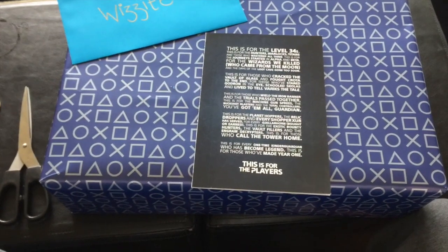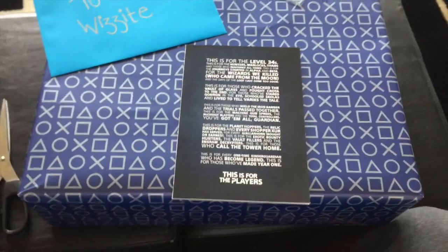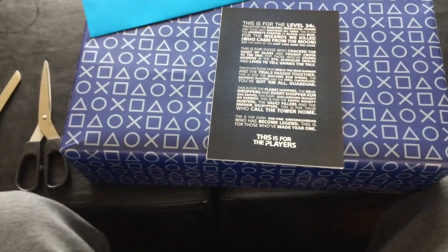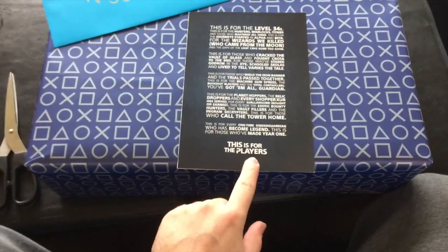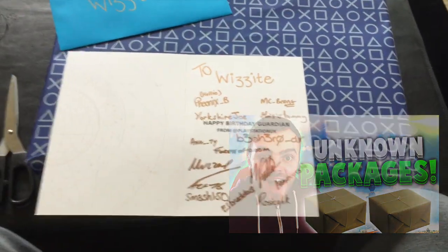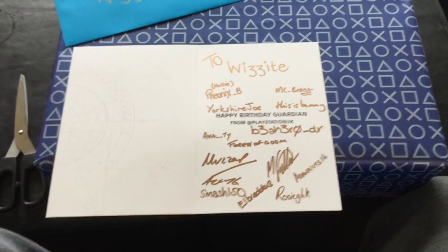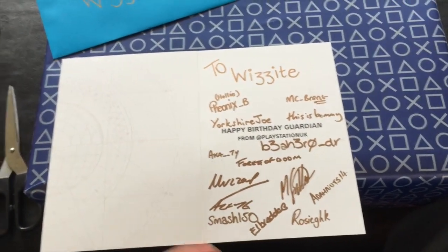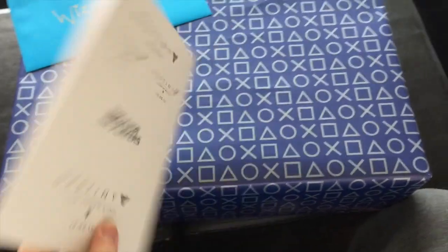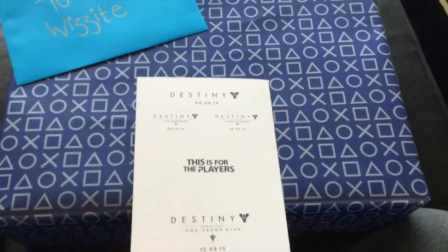You've got a maul, guardian. This is for the planet hoppers, the relic droppers, and the shoppers who has deserved for every Gjallarhorn bought or earned. This is for the exotic bounty hunters, the vault fillers, and the engram decryptors — that's definitely me guys, I'm the engram decryptor. This is for those who call the tower home. This is for every one-time kinderguardian who has become legend. This is for those who've made year one. This is for the players. We're going to open this up and it says: 'To Wizzai, happy birthday guardian, from PlayStation UK.' And all of the guys from PlayStation UK have signed it — that is incredible. You've got some Destiny artwork here, and this is the date of release, the date of Dark Below, House of Wolves, and then The Taken King.